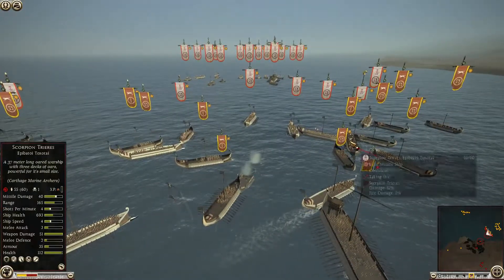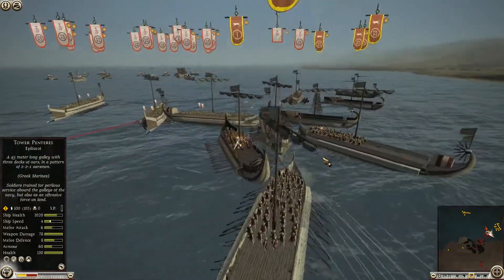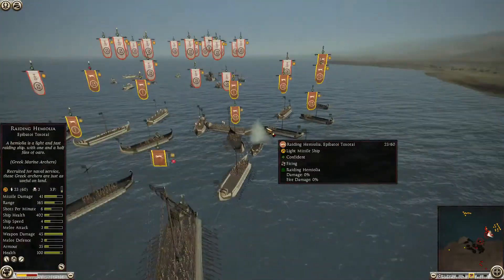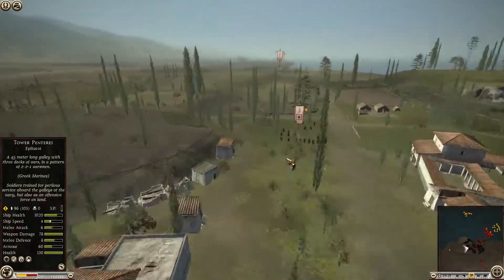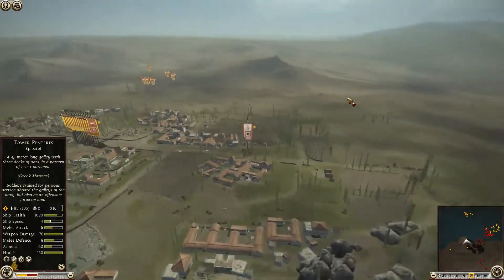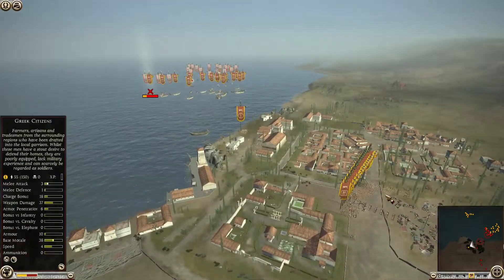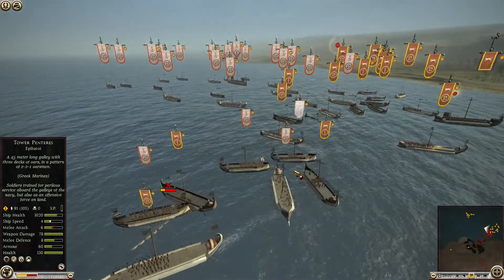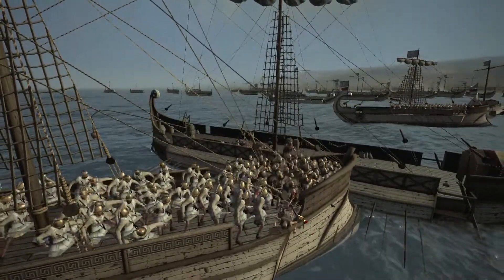Unfortunately, they are being reinforced by two other navies, so that is what it is. Doing what we can with all this ship traffic. There goes the general ship — the admiral, I should say — sinking to the bottom of the seas. We have a cavalry squadron coming in to mess with us. Slowly, we're being able to bring in more units because we're over 40 with all of the ships we had on the battlefield and the garrison, so I couldn't bring in everything at once.